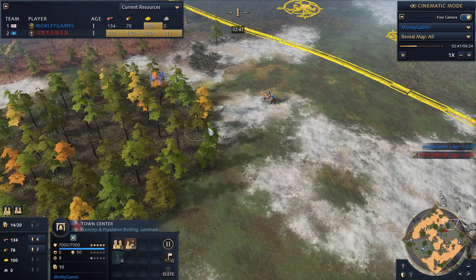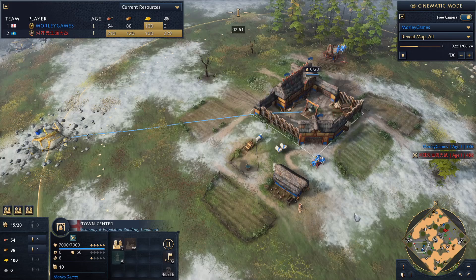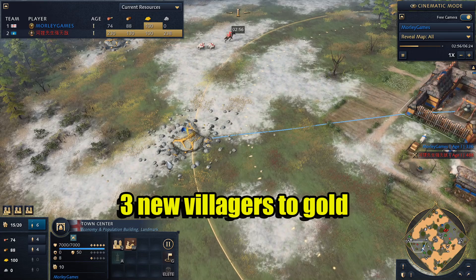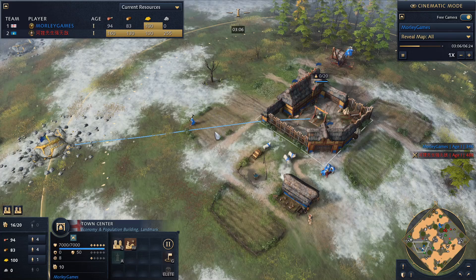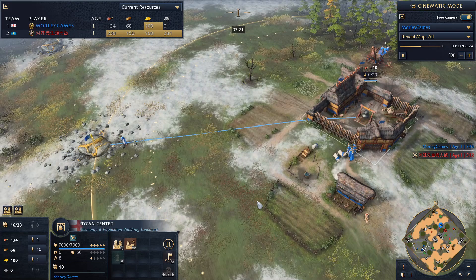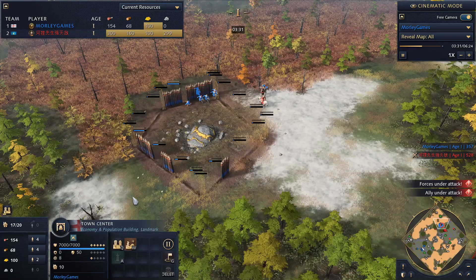The scout is going around just trying to find where the extra gold pile is. I doubled back there because I decided to wall off that gold. We've now got four on wood, and the next three villagers coming out are going to go over to gold so we can start collecting some gold and look at getting into the next age. You could go for two on gold — it depends on your strategy — but we're going for three, which gives you the option to drop a barracks and get some vanguard men-at-arms out to help protect your villagers.